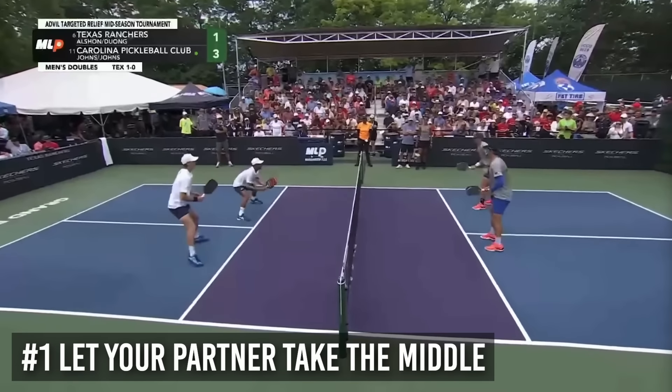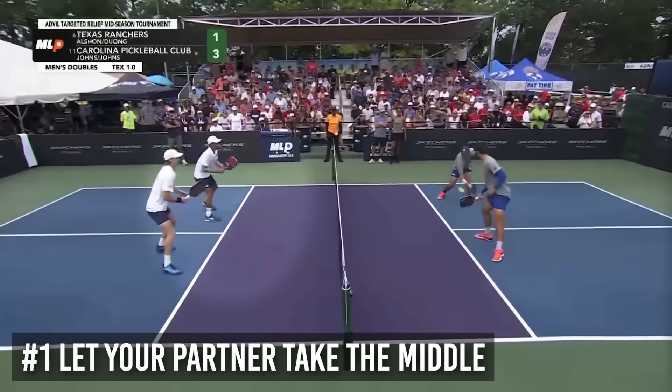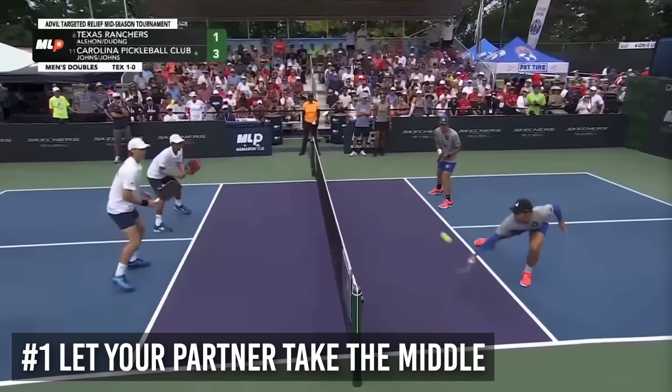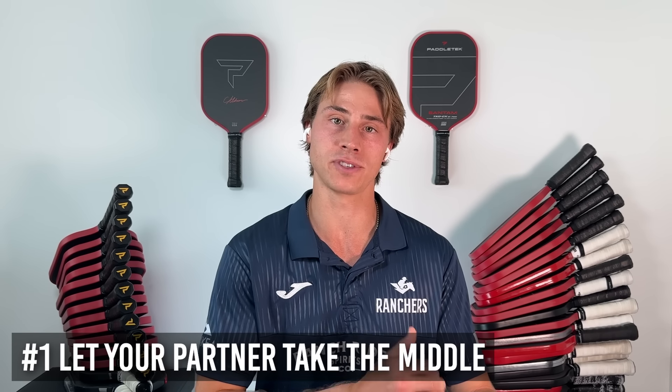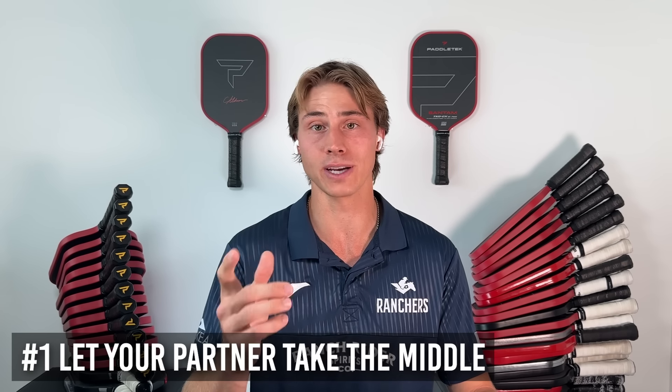Number one: letting your partner take the middle dink. Their forehand is going to be better than your backhand. So if you guys are both righties and you're on the right, you want to let your partner take the middle. That's what a good right side player does.